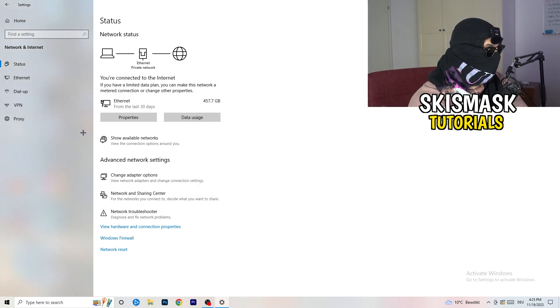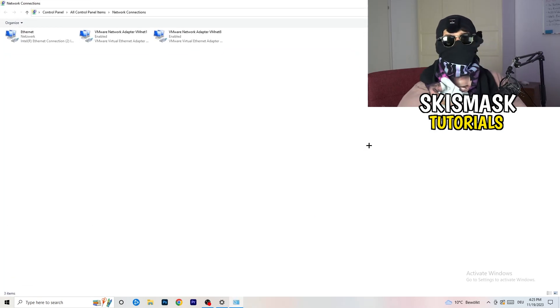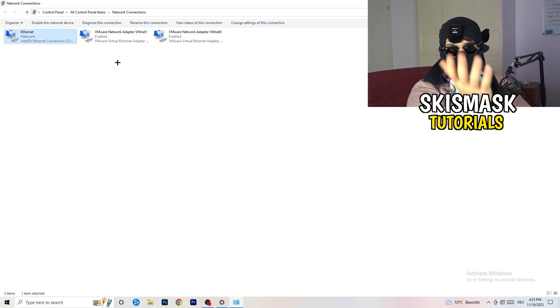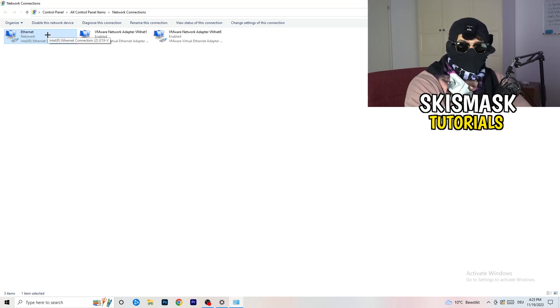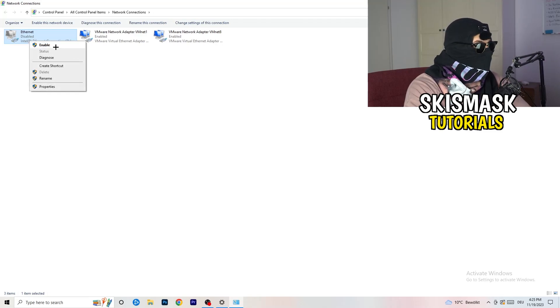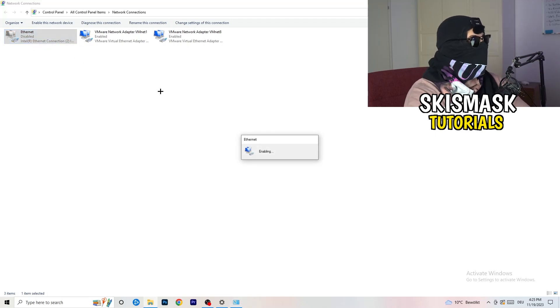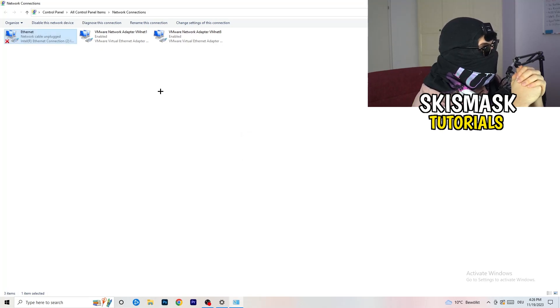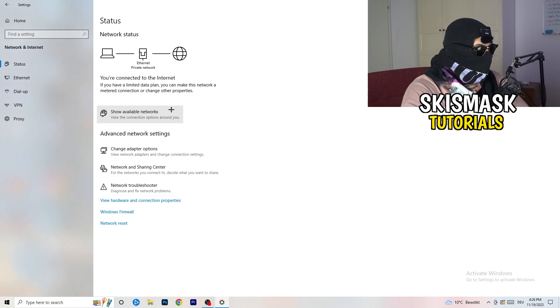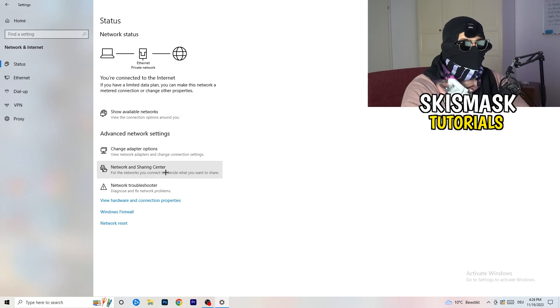Next, click on 'Change Adapter Options.' A new tab will pop up. Depending on which connection you're using — ethernet or Wi-Fi — right-click on it and click 'Disable.' Note that you need administrator mode for this. Wait about 20 seconds, then click 'Enable' again. Wait for it to reconnect, and once it's connected again you can close this.